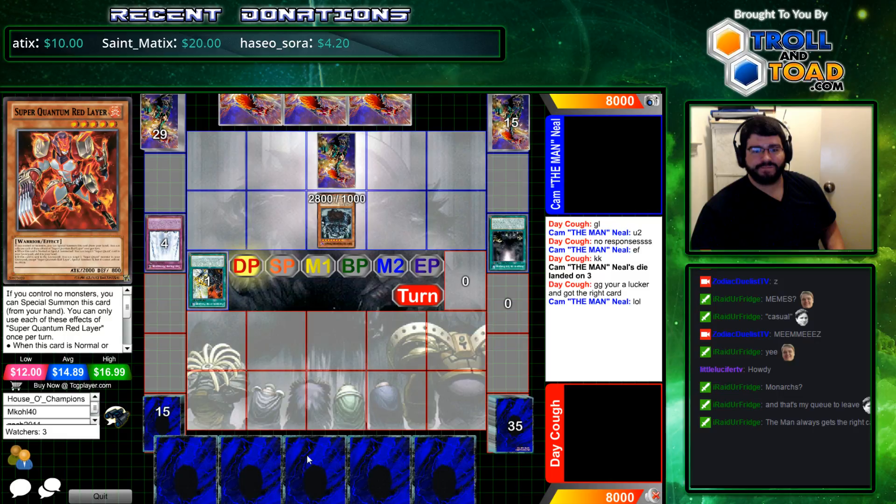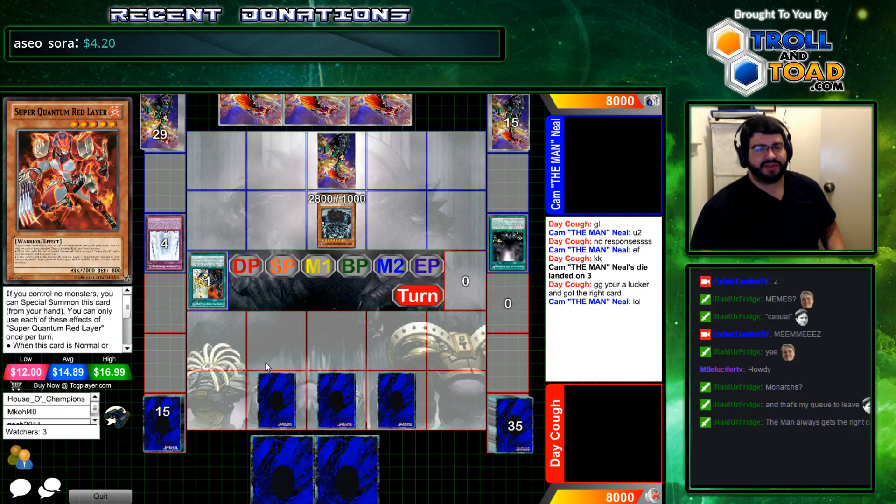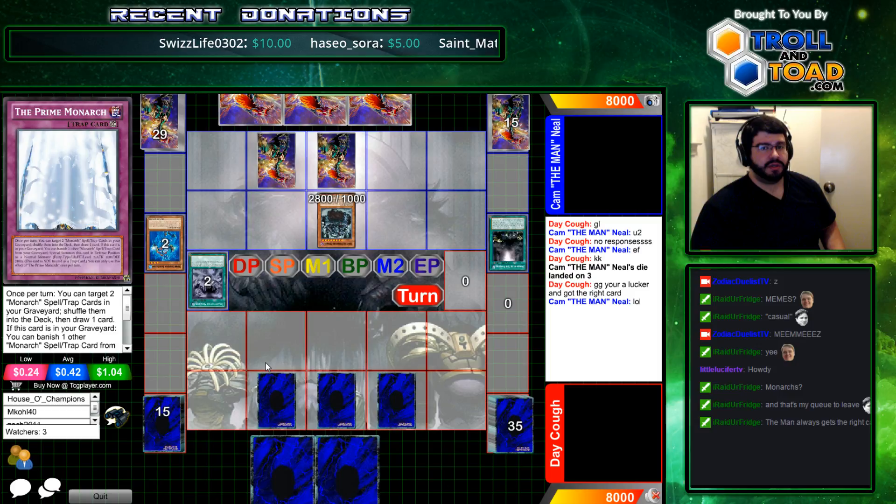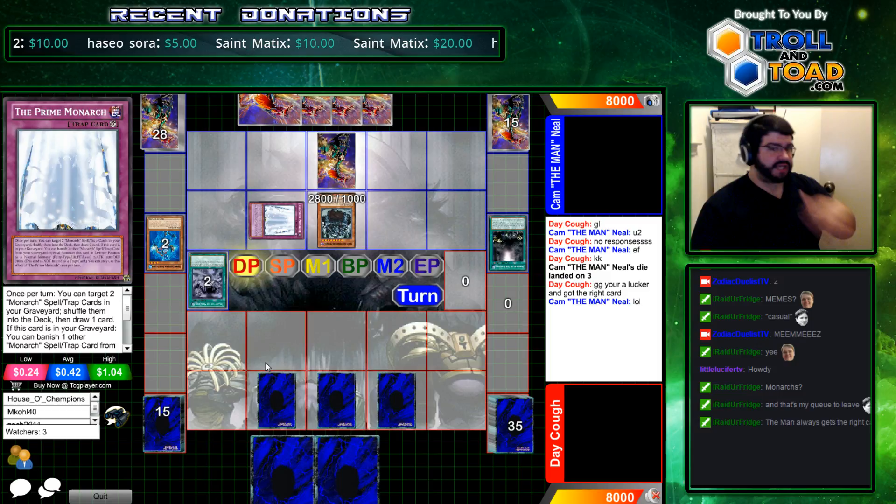We have a really strong setup over here. Set three, pass — oh man. I'm guessing Cosmo, or BA from a set three pass, but probably Cosmo. I don't think it's PK BA. I'm surprised Cam, after a DQ loss, taking the time to summon Prime that way instead of doing the token.